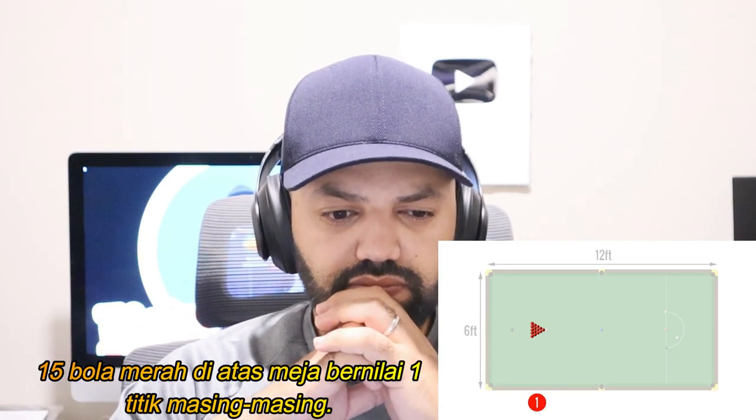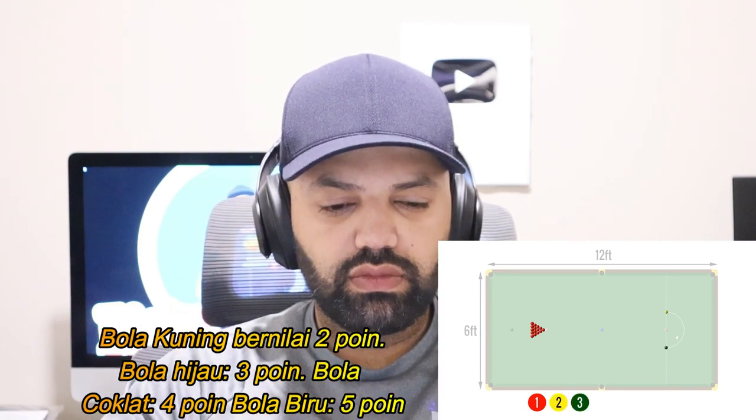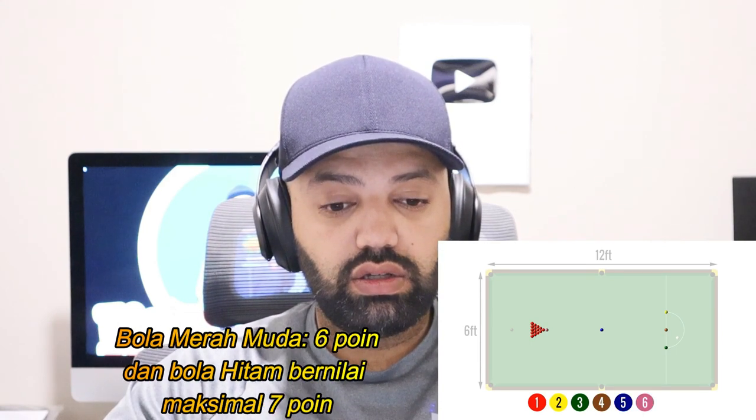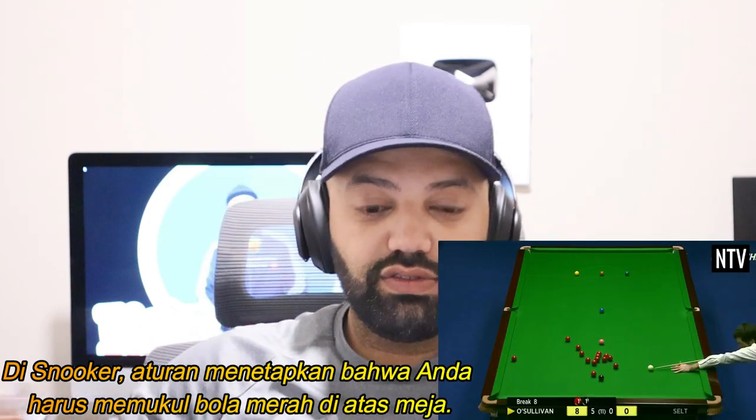The 15 red balls on the table are worth one point each. The yellow ball is worth two points, the green ball three points, the brown ball four points, the blue ball five points, the pink ball six points, and the black ball is worth a maximum of seven points.